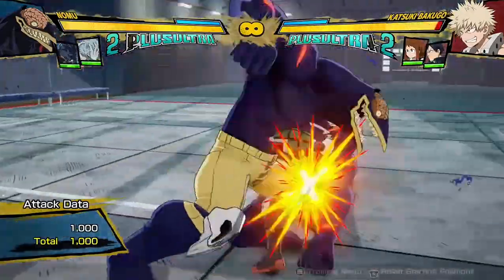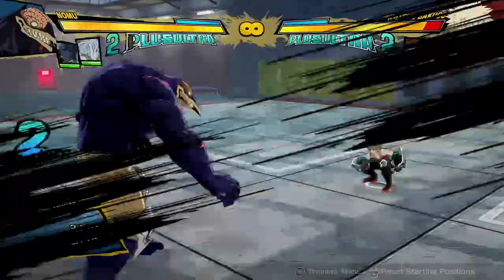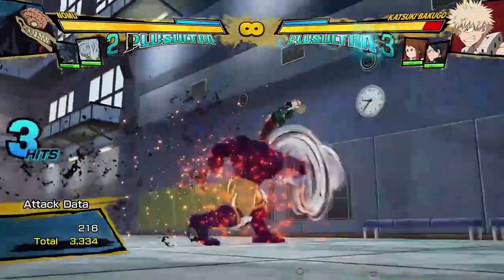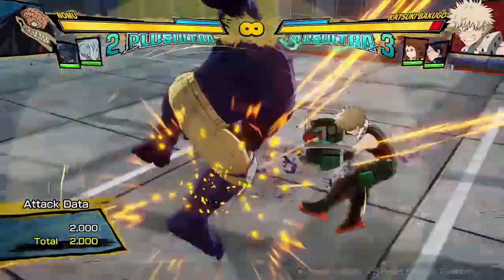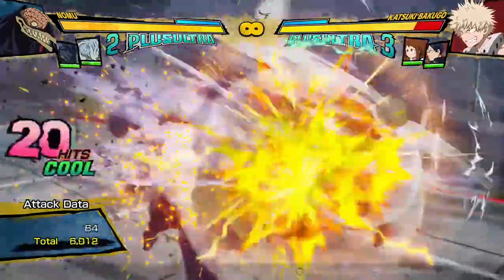Anyways, let's get straight into his buttons. His regular attack string is that — and that's it. He can cancel it into buttons. The air version is like the same, it's just two hits, and once again he can cancel it.